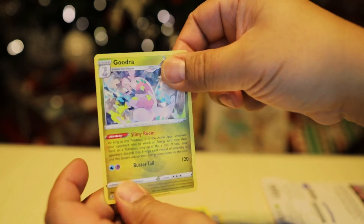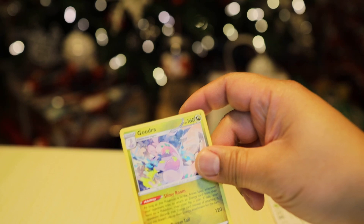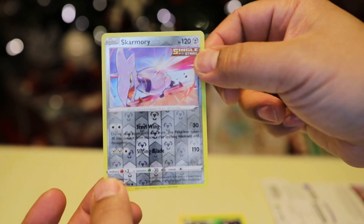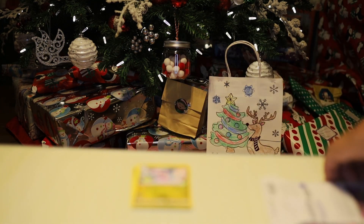Looks like we are taking too many cards from the front — we should do three next time. Alright, the holographic card in this pack is Skarmory. That means your sister gets the next one, no matter what it is.